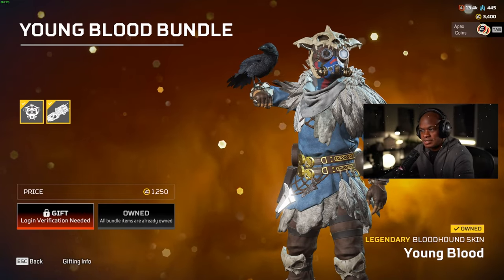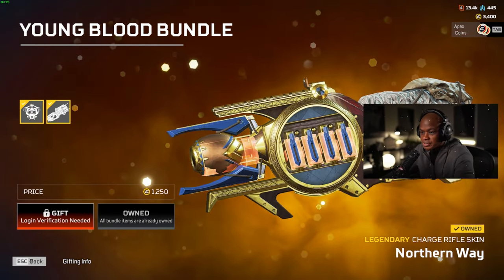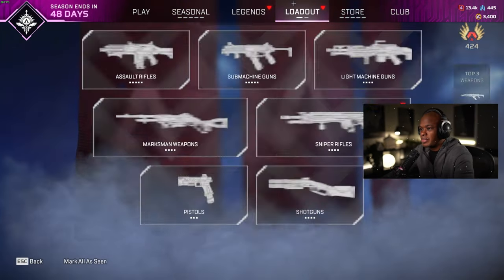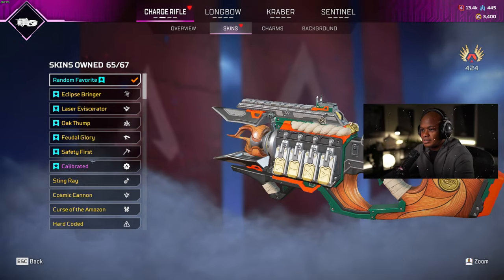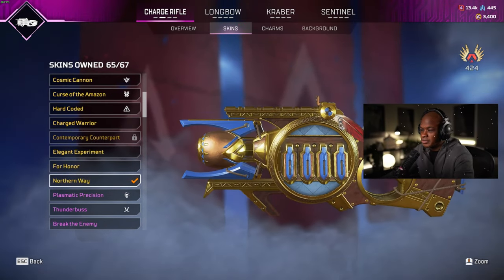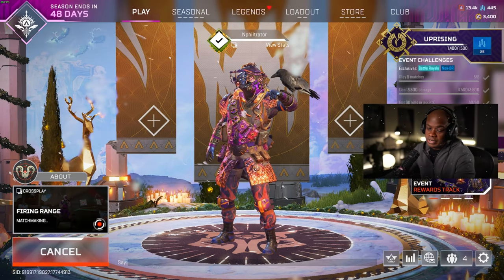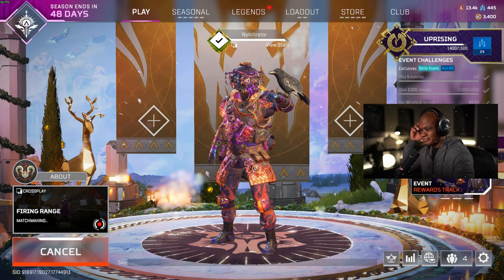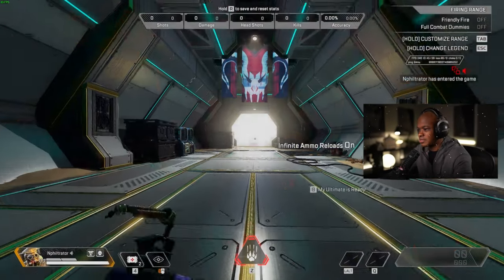I'm excited about it because we already had this skin, so I definitely wanted to get the charge rifle that matches. So let's equip that. Northern Way — and then we'll go in the firing range and check it out. Should be good. I like having the matching items for the skins too.